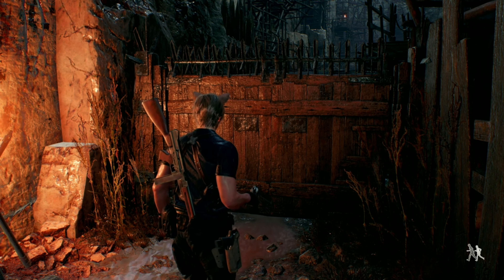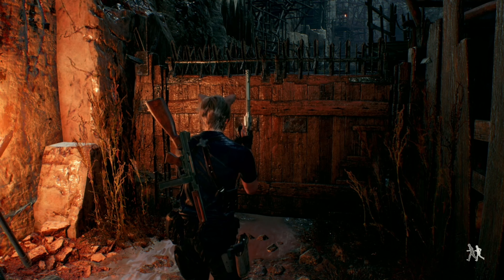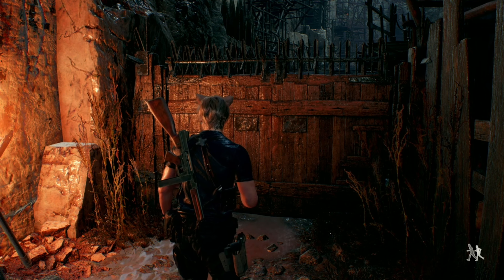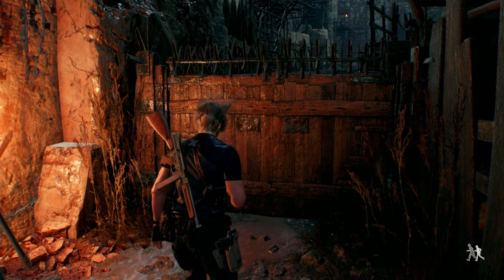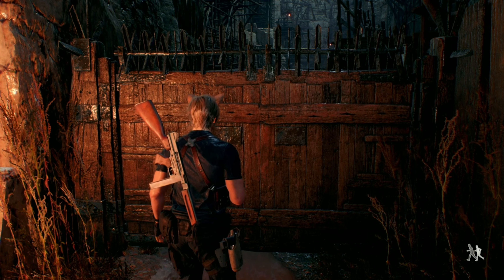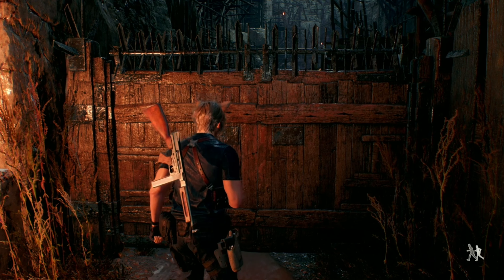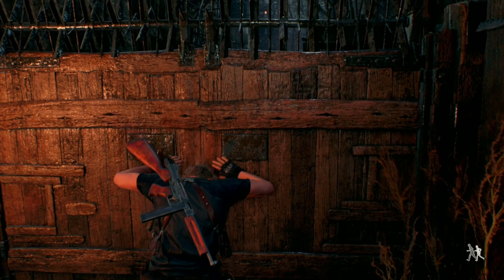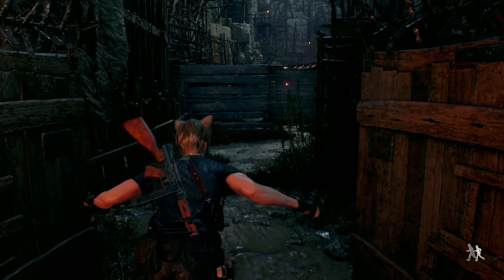Today I'm going to be showing you an exploit you can use to kill the two Chainsaw Lady battle taking absolutely zero damage guaranteed. Also how you can beat the first section of Chapter 6 taking zero damage. You're going to have to be a little careful, but this will make the battle nine times easier.